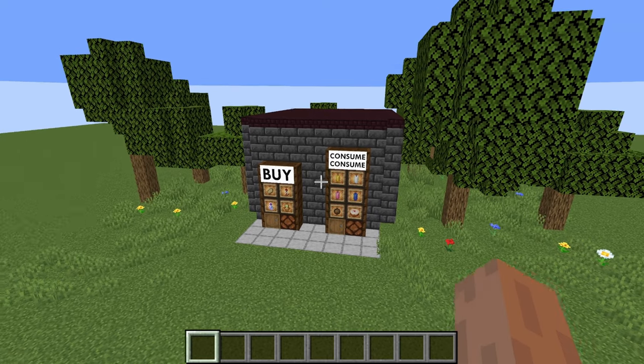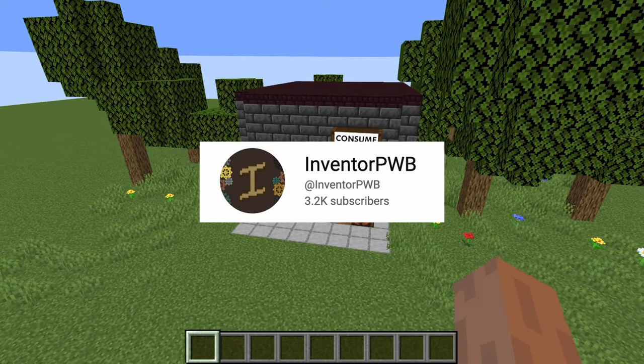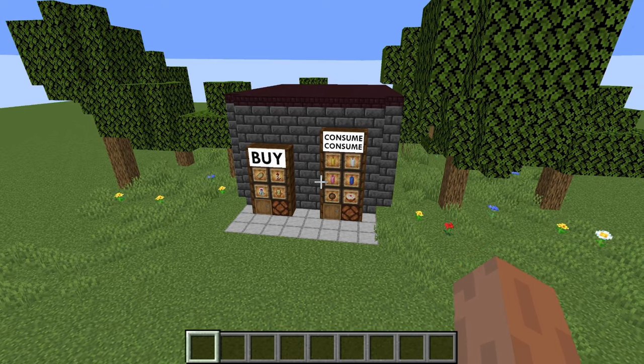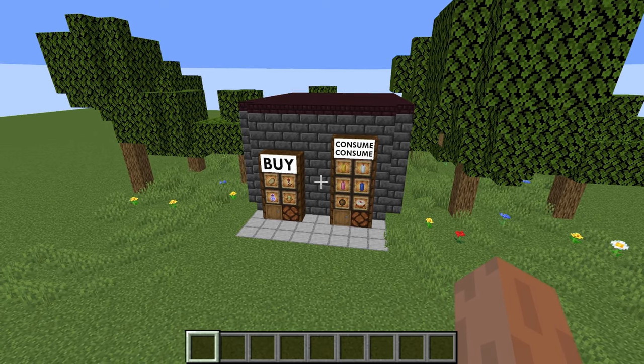Hey everyone, a few months ago I was working on Encoded Storage again when I was interrupted by Inventor PWB from the Mechanist server. Definitely check out his YouTube channel in the description. He needed a design for a vending machine for a theme park but I couldn't find one that met our needs online.